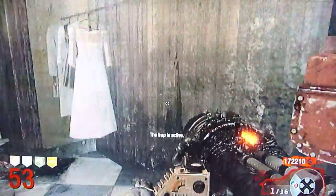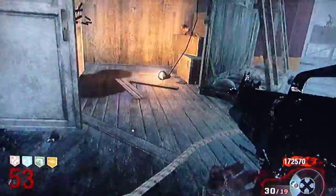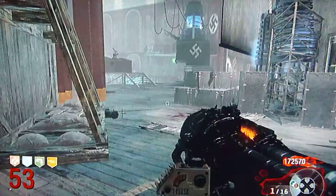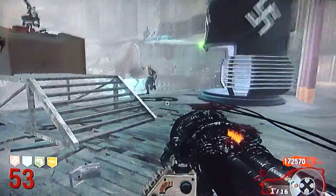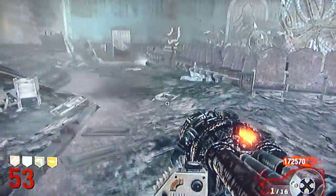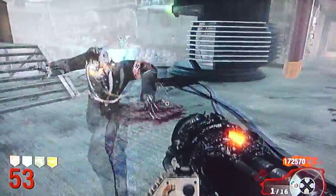A fact about the zombies: they come in groups, not all at once like in old school. Also, that barrier will be your best friend, especially in these later rounds when you have so many points. Just use it to take out a horde — take out a group without having to waste any ammo. The only bad thing is you won't get any points from it.